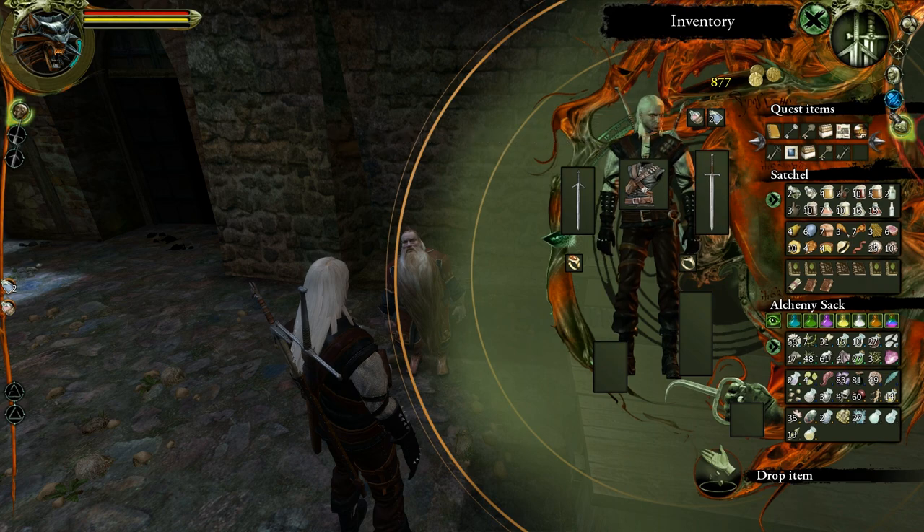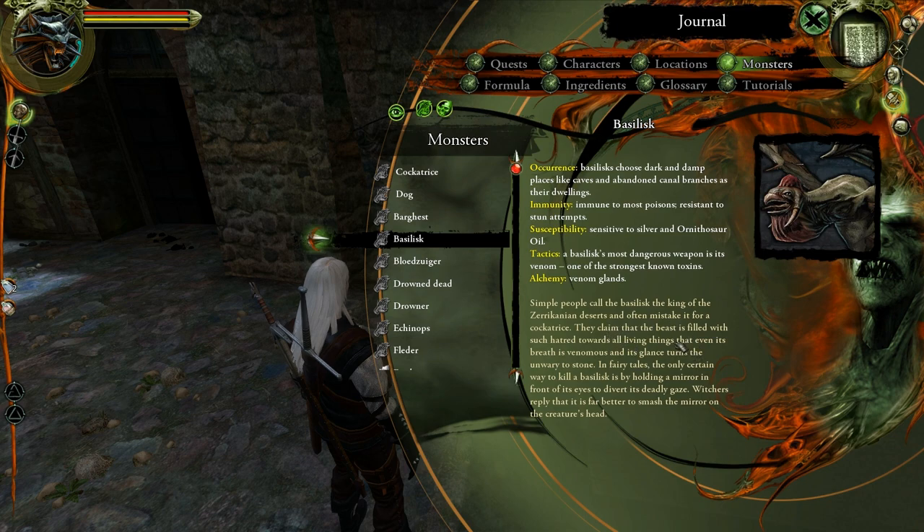Basilisk: Basilisks choose dark and damp places like caves and abandoned canal branches as their dwellings. Immune to most poisons, resistant to stun attempts, sensitive to silver and Ornithosaur oil. The Basilisk's most dangerous weapon is its venom, one of the strongest known toxins — it has venom glands. Simple people call the Basilisk the king of the Zeracanian deserts and often mistake it for a Cockatrice. They claim that the beast is filled with such hatred toward all living things that even its breath is venomous and its glance turns the unwary to stone. In fairy tales, the only certain way to kill a Basilisk is by holding a mirror in front of its eyes to divert its deadly gaze — the reply being that it is far better to smash the mirror on the creature's head.